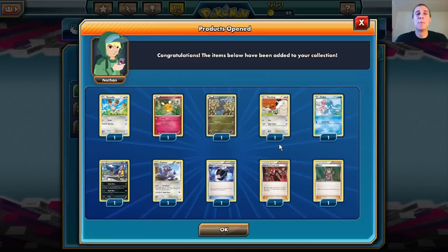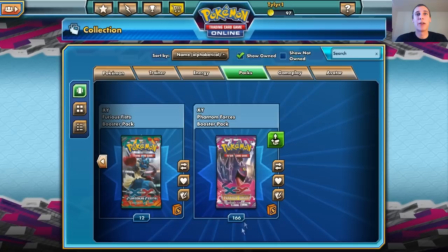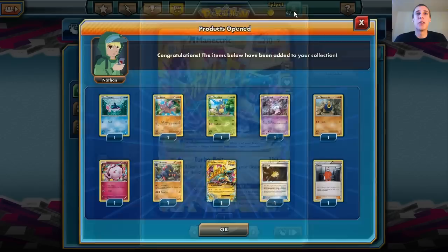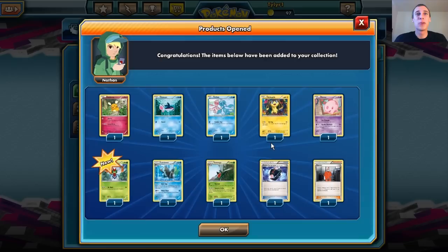It looks like we got a Lysander's Trump Card — we pulled that one a number of times already. Another Pyroar. A Pumpkaboo. And there's the Shiny Mega Manectric — that's actually the first Shiny I've pulled from Phantom Forces. Shiny Mega Manectric EX — very, very nice. Hopefully we can get some Gengar though. I kind of want more Gengar, because Gengar EX are pretty cool.